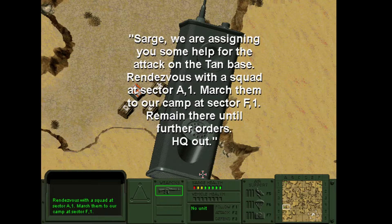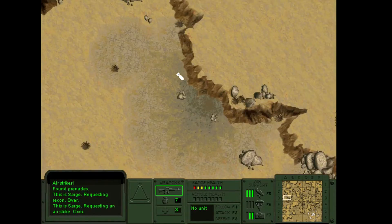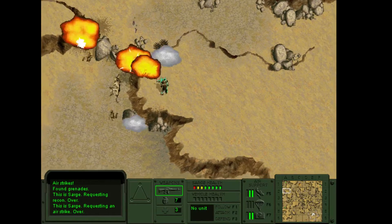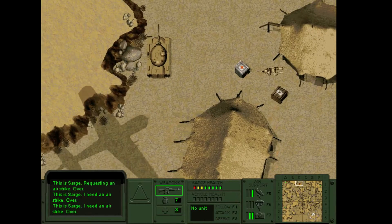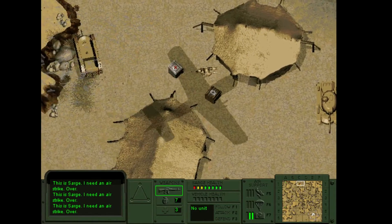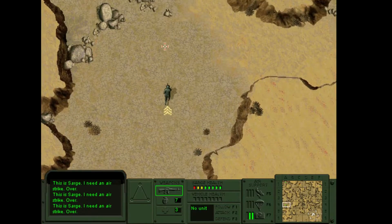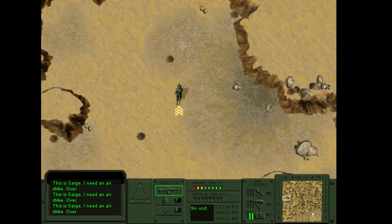Second mission briefing: 'We are assigning you some help for the attack on the Tan base. Rendezvous with the squad at Sector A1. March into our camp at Sector F1, remain there until further orders. HQ out.' So we're attacking a Tan base. Why? Good question — we don't know. Let's call in a recon. I know exactly what they're going to do right here — they're going to die. I've played this game way too often. I need to destroy these two tanks with air strikes.